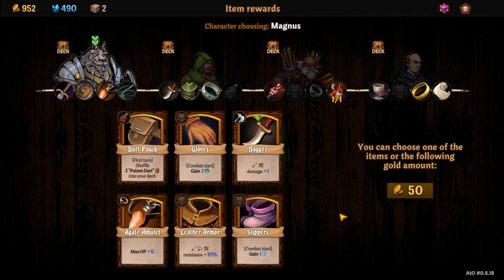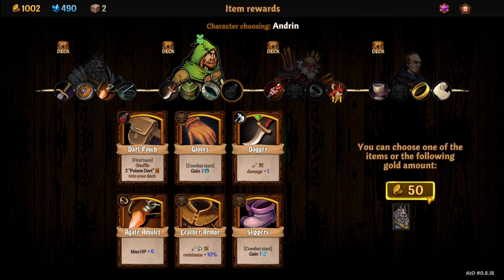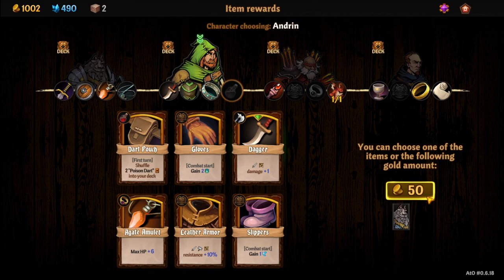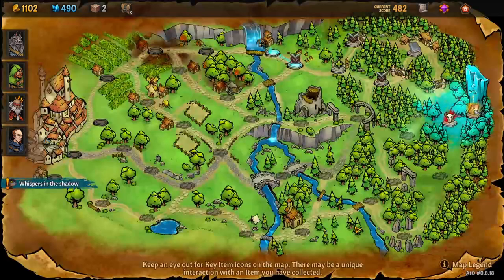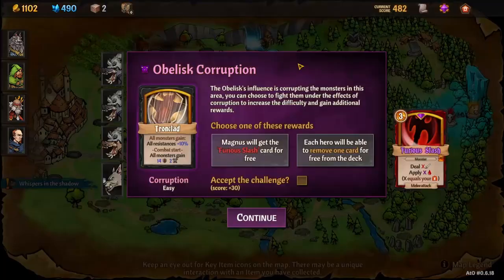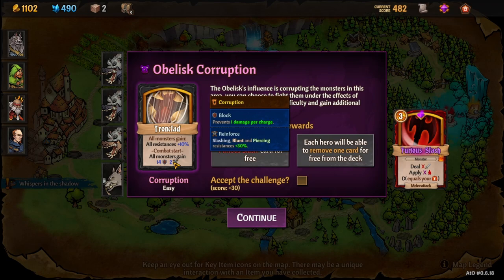You enter a nearby water mill that seems empty at first, then you hear a whisper: 'You aren't my prey. You were scaring them. Leave, please. Wait — if you happen to find a very strong venom, give it to me; I will join your group after I finish this job.' So obviously that's in the swamp — aquifer molesters, cave full of spiders, maybe there. 'Take this — the spoils of my victims, it helps for your search.' So I know where the spider cave is. Alright — we're not going to upgrade those right now; all resistances plus 10% is kind of annoying. Magnus will get a Furious Slash card for free, but that's only good for a fury deck. I'll just skip it.